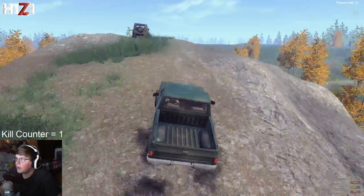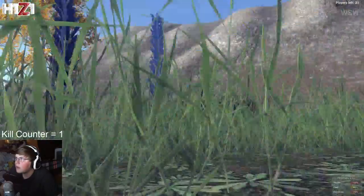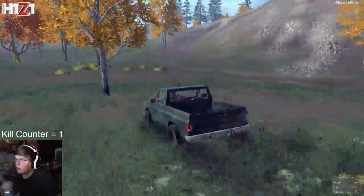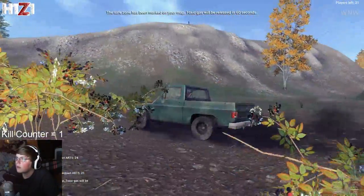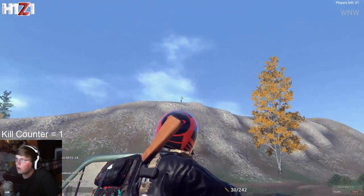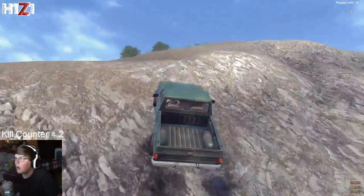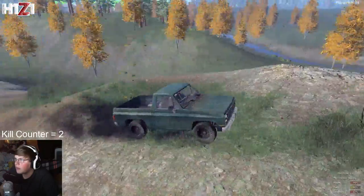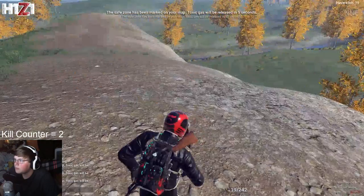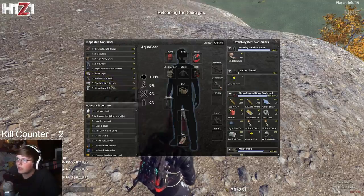There's another person up here with a jeep. He must have thought I was going to jump out — that's why he had his shotgun out. But I am not going to fight you just yet. Let's get into a good position. Let's take his head off. Gone. Let's go grab his stuff. I think I'll even grab his car depending on how banged up it is. He doesn't have too much stuff — kind of sad. But he does have some tactical gear.